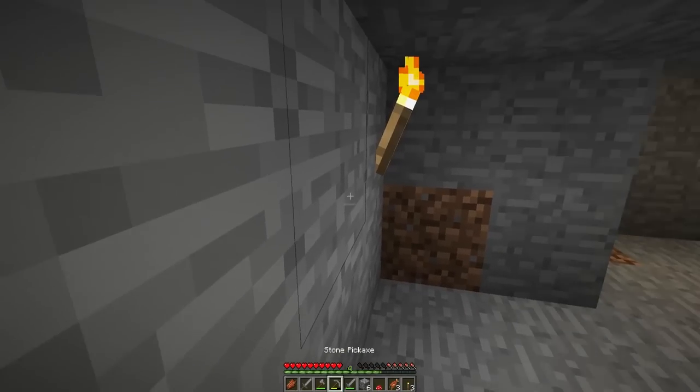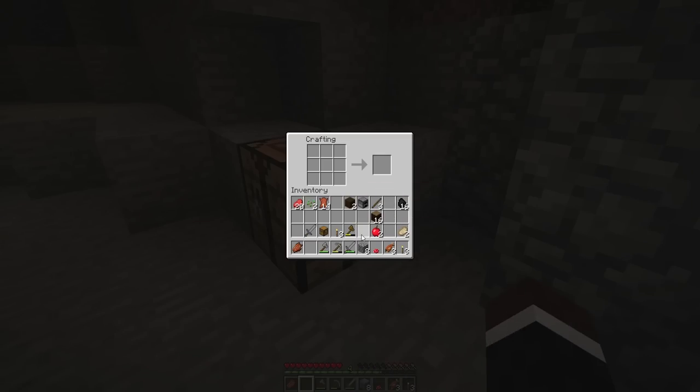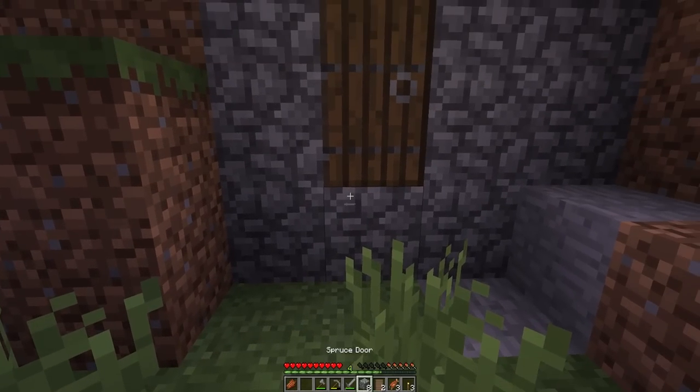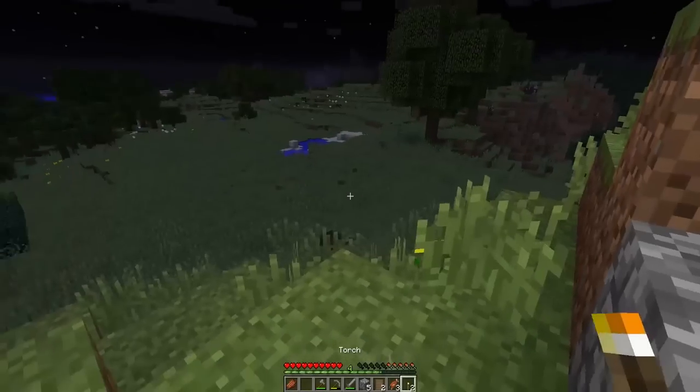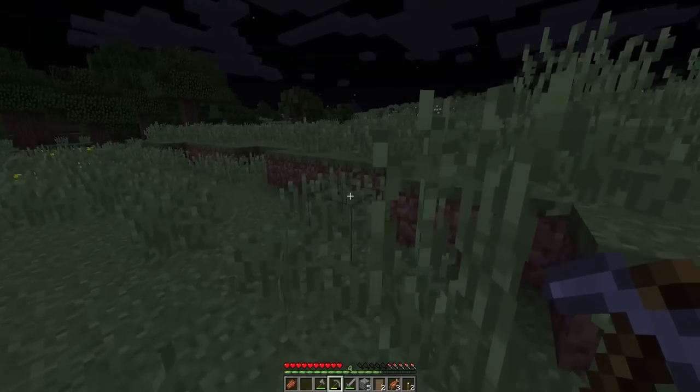I'm going to put my crafting table down and make ourselves a door. Once you go to three hunger bars, you cannot sprint. There are a lot of mobs out here — spiders attack you and are doing quite a bit of damage. You can have armor to reduce damage. I don't want to die on the first day. If you don't eat food, your health doesn't regenerate. Spiders can't really get in through these doors, so I can stay back and hit zombies from here.